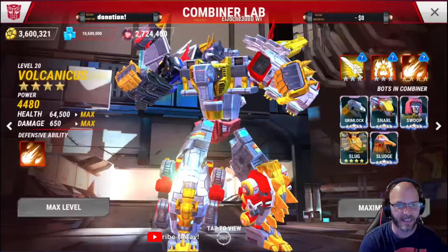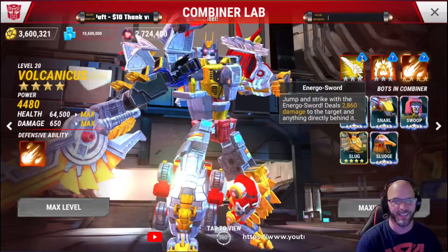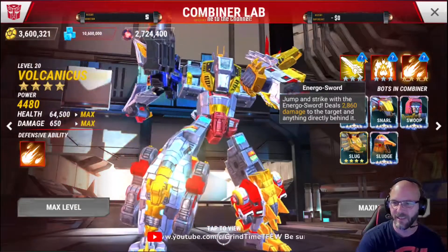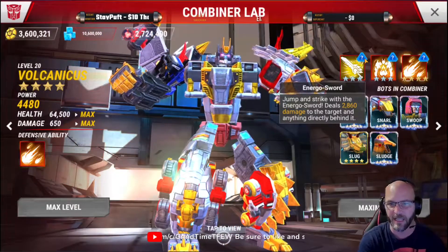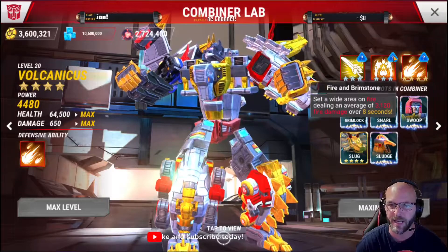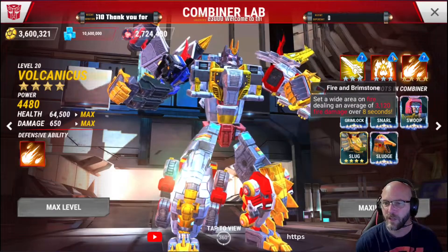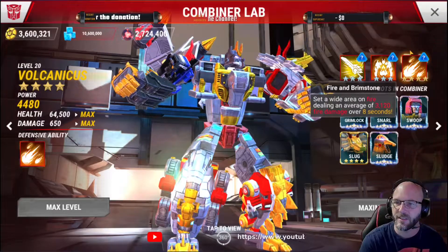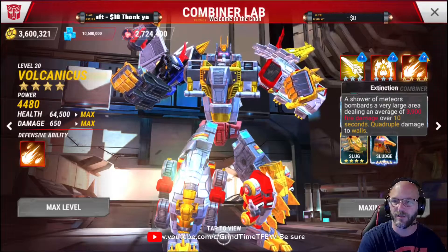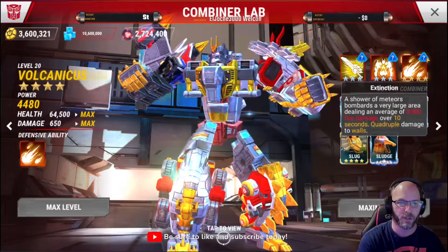Let's take a look at the abilities. The first one is the Energo Sword — I hate that name, Energo — jump around and strike with the Energo Sword, dealing 2,860 damage to the target and anything directly behind it. The other 3-star ability is Fire and Brimstone: set a wide area on fire, dealing an average of 3,120 fire damage over 8 seconds. And then the 4-star ability, Extinction: a shower of meteors bombards a very large area, dealing an average of 3,900 fire damage over 10 seconds, with quadruple damage to walls.